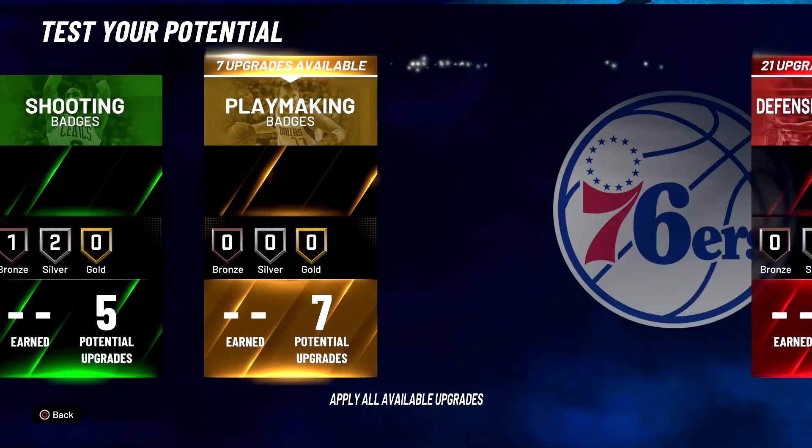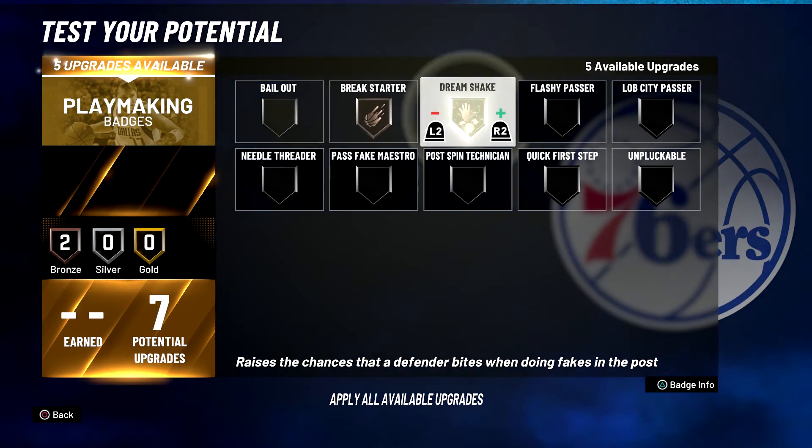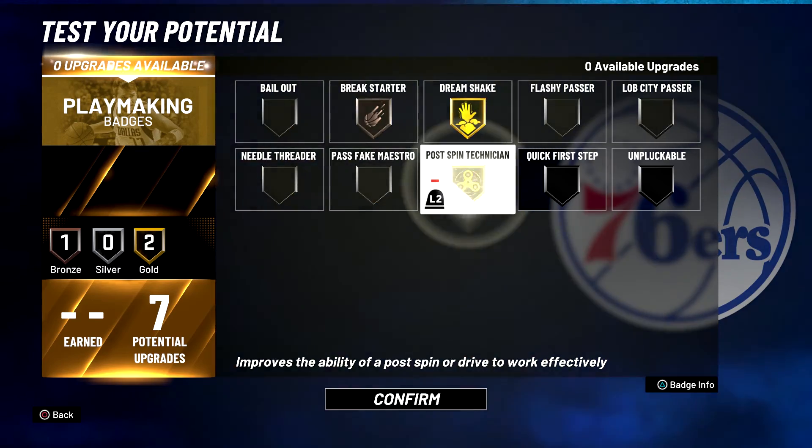For your playmaking badges, you're going to put Break Starter on bronze, Dream Shake on gold, and Post Spin Technician on gold.